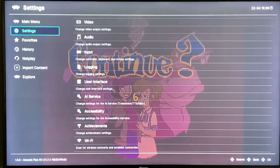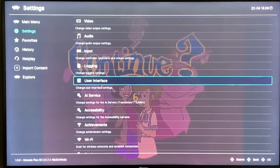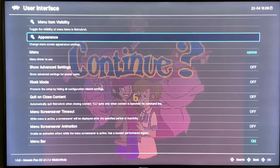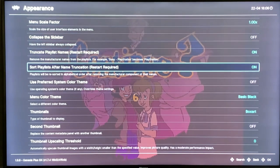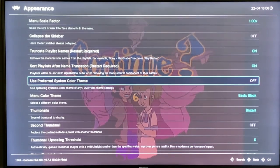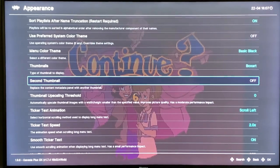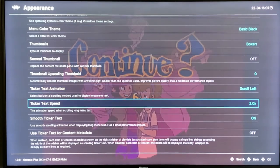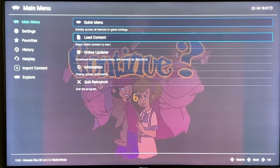Let's go into the settings — change control, see Doom, user interface... appearance, collapse the sidebar, sort playlist, use preferred system color, use the operating system color theme. I know how to do this but I forgot. There's a simple way to change how it looks — I'm not gonna get into that right now.